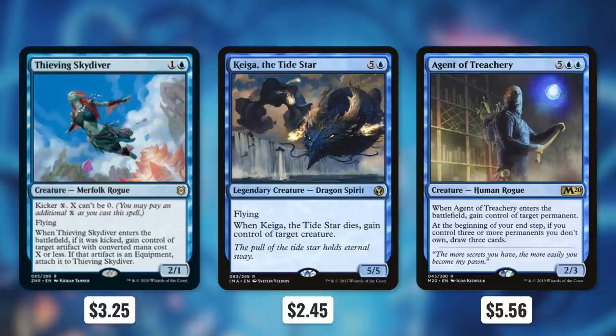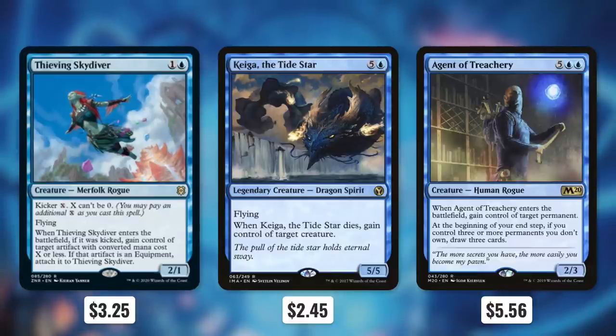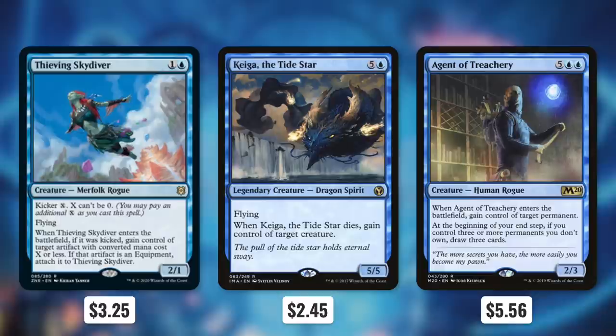Kyga the Tidestar can be absolutely devastating with this deck. It says when it dies, we gain control of target creature. The thing with this deck, though, is we've got a ton of clone effects. So by cloning Kyga, we create a copy of Kyga, and because they're both legendary, we can sacrifice the clone. When clone Kyga dies, we get that death trigger, and we get to steal a creature permanently. So instead of just cloning our opponent's creatures, we can just take them with this play.